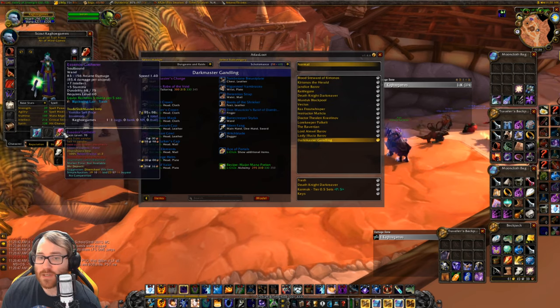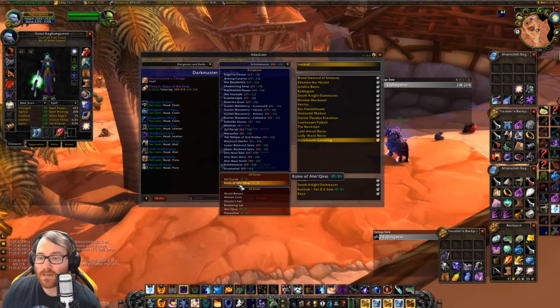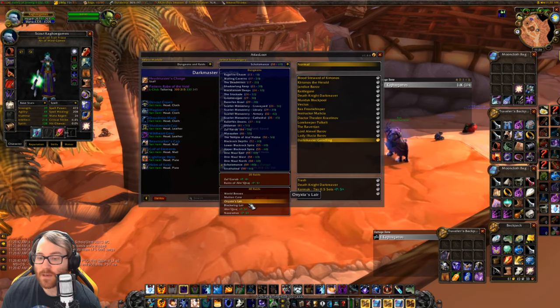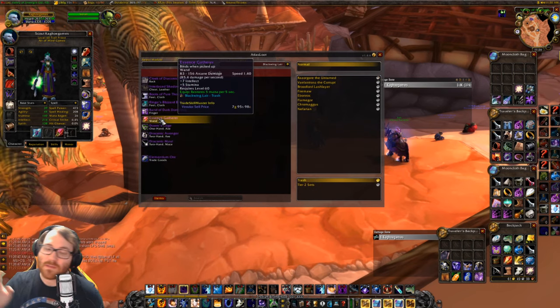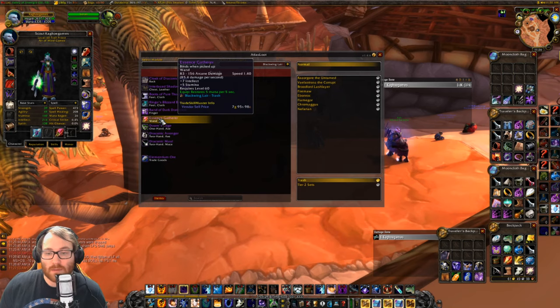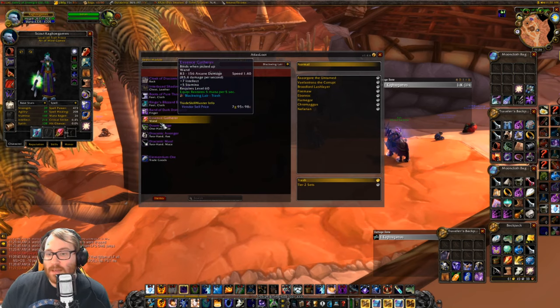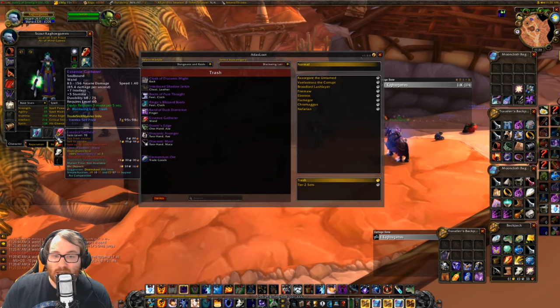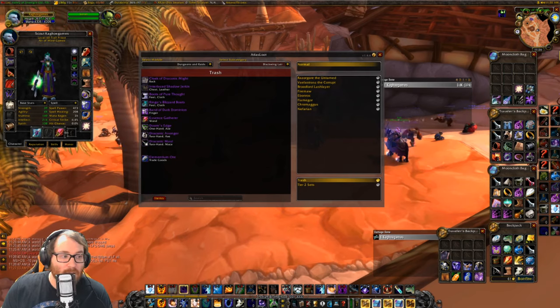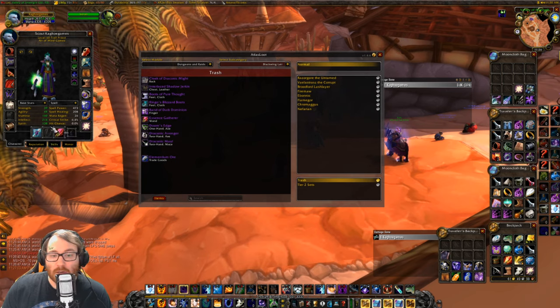As a Priest, there is a unique wand: the Essence Gatherer, which drops off of Blackwing Lair. If you're really lacking mana per 5, go with it — it gives 5 mana per 5. I actually use this while raiding because I want to keep that going for my Shadow Priest so I don't go OOM all the time.